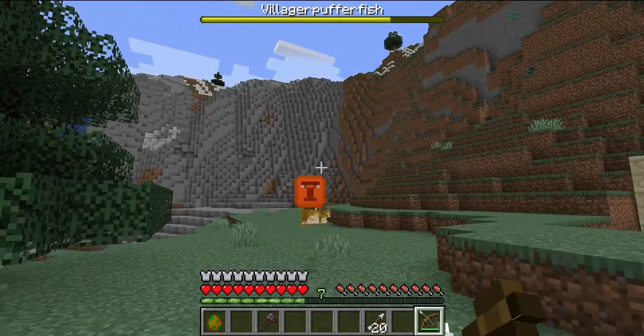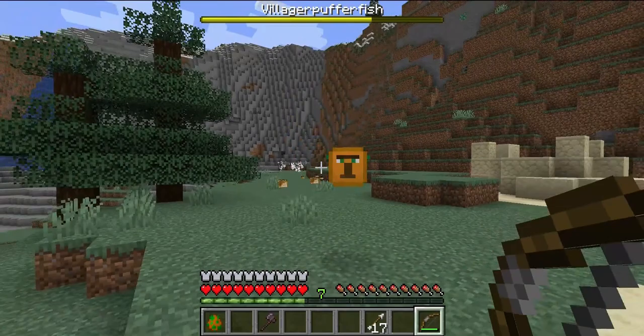In this fight, the boss's pufferfish minions are attacking you and TNT is being dropped on your head and you're getting poisoned, so a bow seems to be the best option for this particular boss battle.